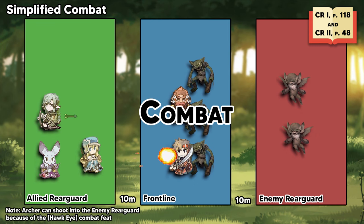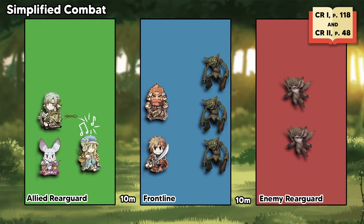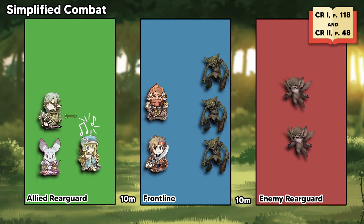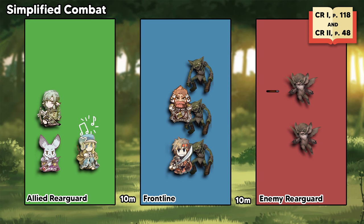Combat. Sword World 2.5 features three combat systems, each building onto the previous one: simplified, standard, and advanced. The simplified combat system is introduced in Core Rulebook 1. In simplified combat, players engage in battles on a map divided into three distinct areas: the rear guard, front line, and enemy rear guard. You can think of it as early Final Fantasy combat.